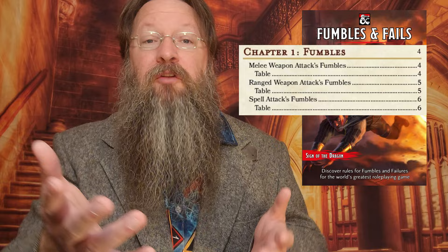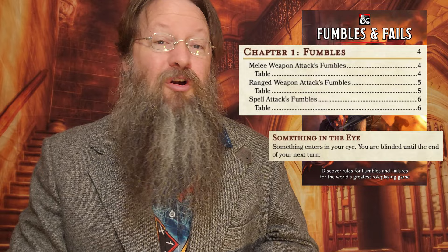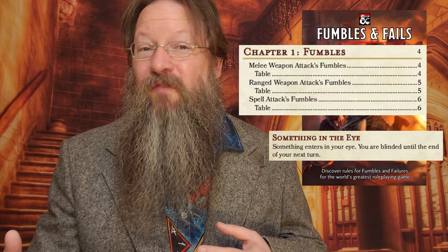In melee, your weapon might break, you might slash yourself due to an underswing of your axe, you might get knocked prone, or you might even drop your weapon or get it stuck in your opponent's shield. With a ranged attack fumble, you may be caught off guard or make a clumsy move giving your opponent advantage. You might even break your weapon or get dirt or sunlight in your eye, temporarily blinding you.